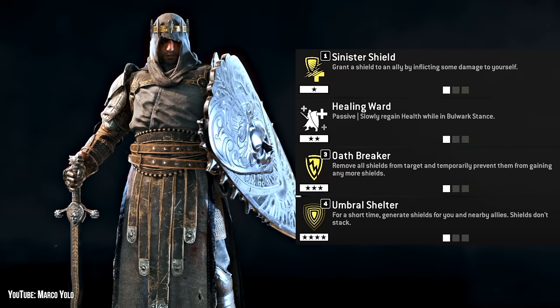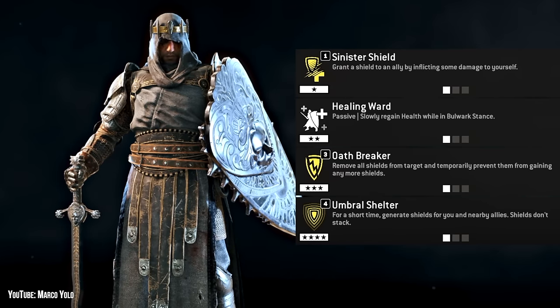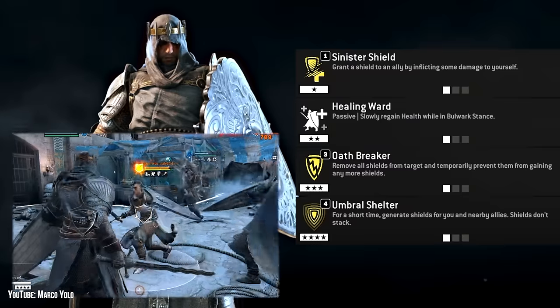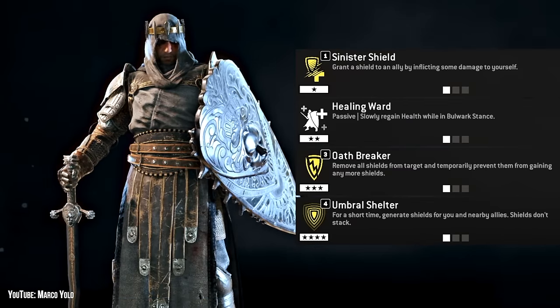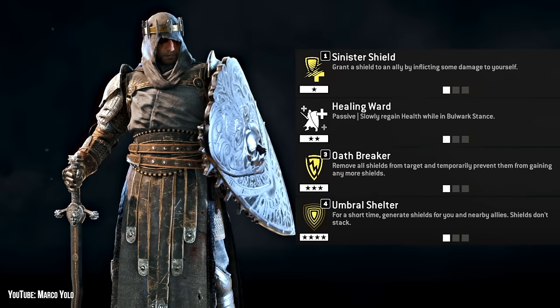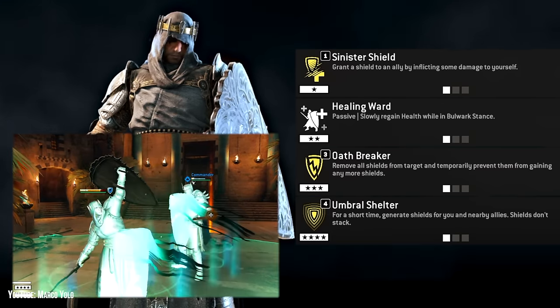While Tough as Nails turns you into a raid mini-boss, especially when paired with Bulk Up and Bastion, I don't think it compares to the ability to delete a shield. Umbral Shelter gives you and nearby allies near invulnerability for 11 seconds, and this includes the commander in Breach.